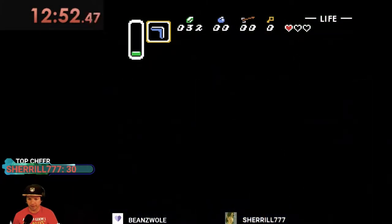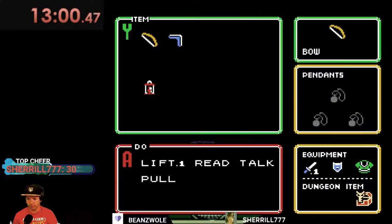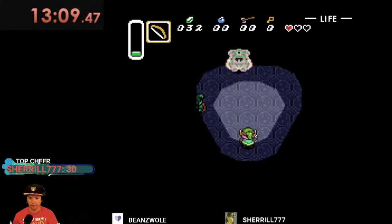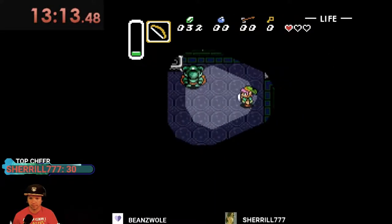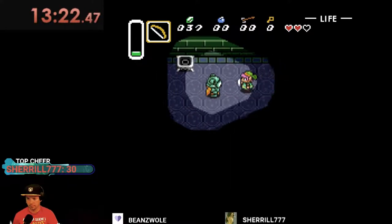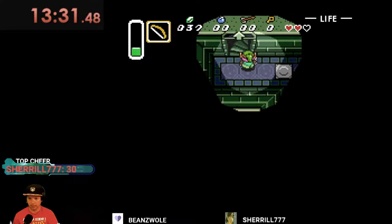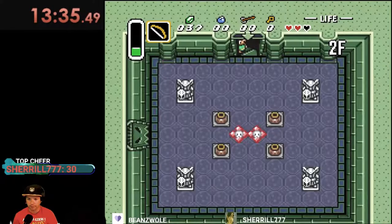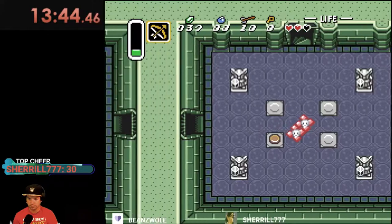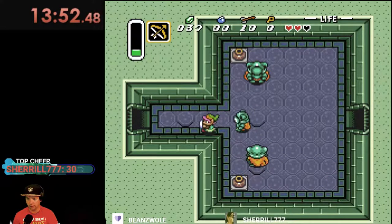I did this a little bit without sound earlier. I have no arrows — well, I already messed up, I'm supposed to have arrows. I think we're okay, we can get arrows up here. Alright, this is the room I was talking about where we've got a Lynels feeding — and we did it! Nice.